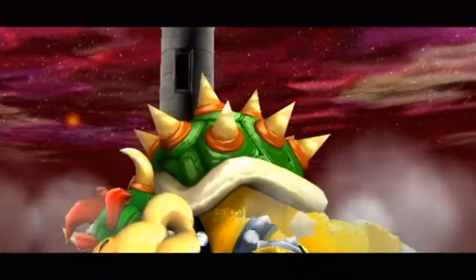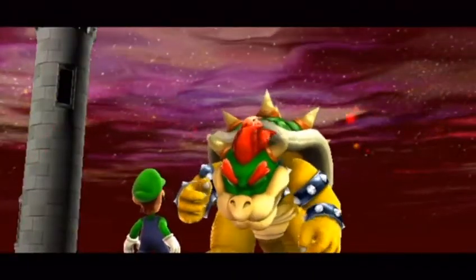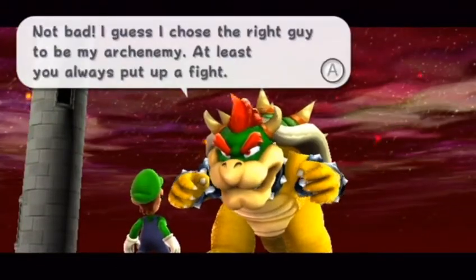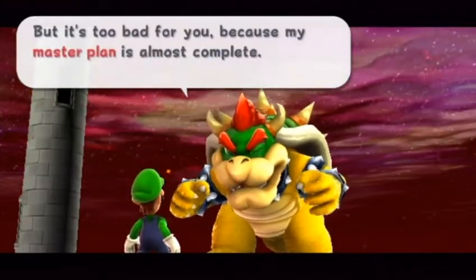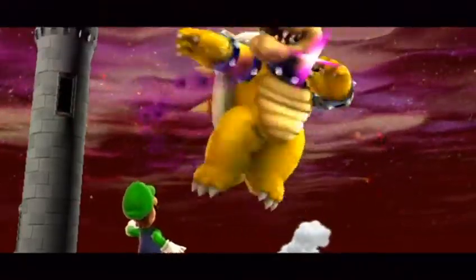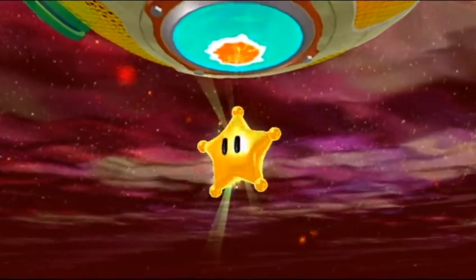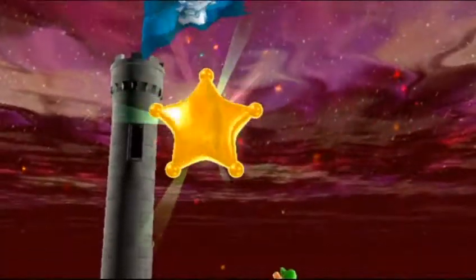Right on the head and Luigi has a soft landing. 'Not bad - I guess I chose the right guy to be my arch enemy. I thought that was Mario. At least you always put up a fight, but it's too bad for you because my master plan is almost complete. Tough luck, Luigi.' Bowser has escaped again, but this is not the end - because we got another grand star!